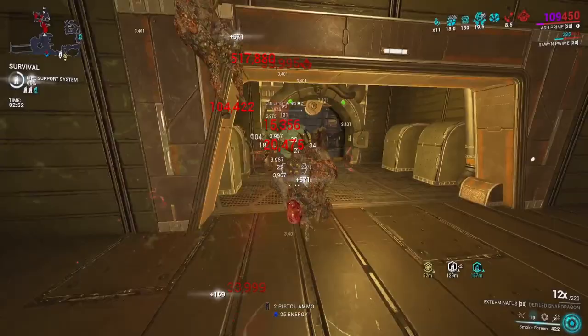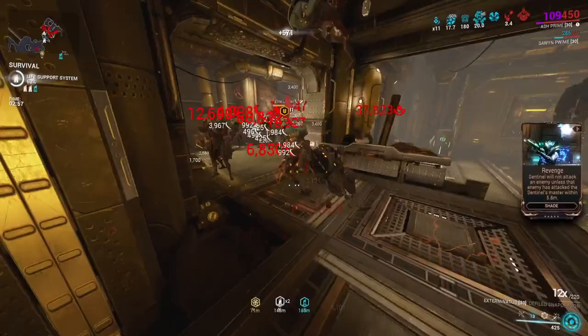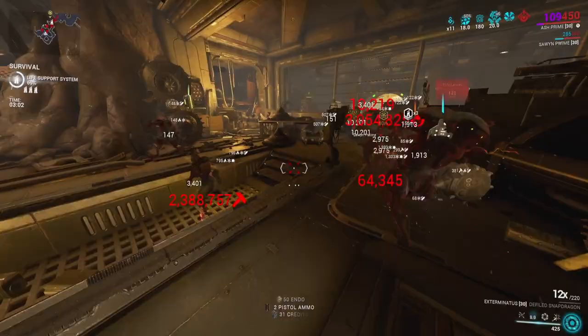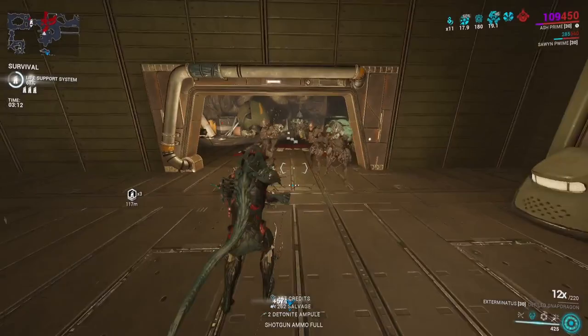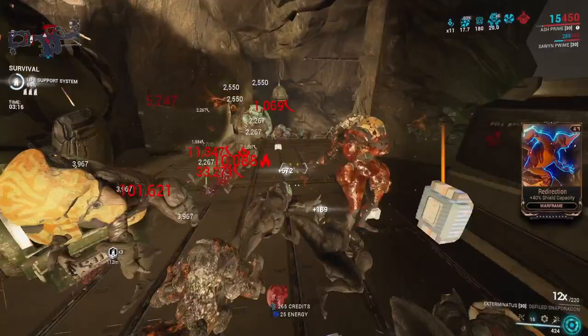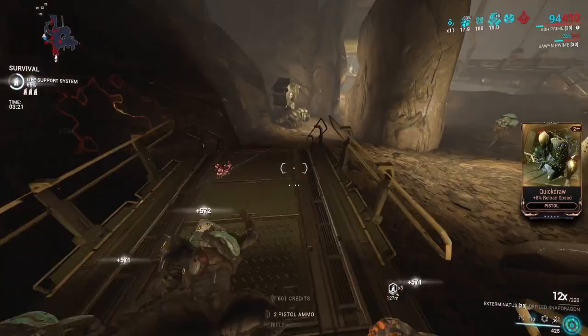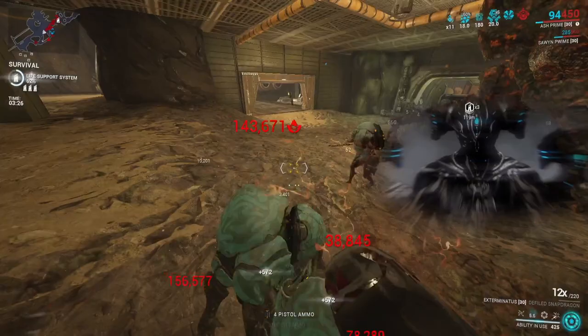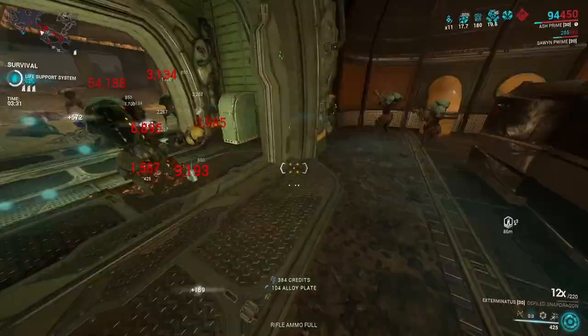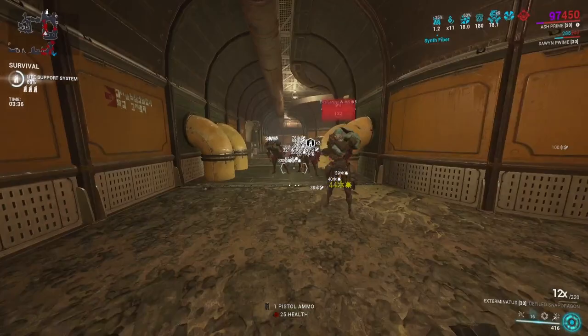If you have this much crit chance on your Ash Prime you could technically go for a heavy attack glaive throw build — I'll showcase the simulacrum quickly before we finish the video. There's a three million right there. This thing actually can red crit without this buff, but it just makes it even higher tier crits. For those who didn't know: zero to 100% is a chance to get a yellow crit, 100 to 200 is a guaranteed yellow with a chance at orange, 200 is guaranteed orange, 200 to 300 is guaranteed orange with a chance of red.